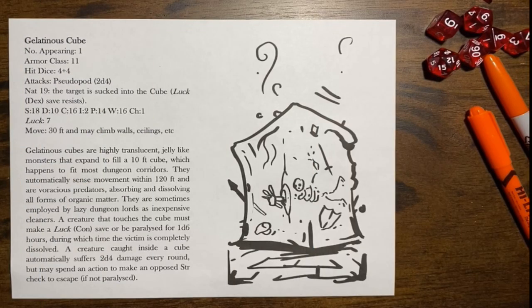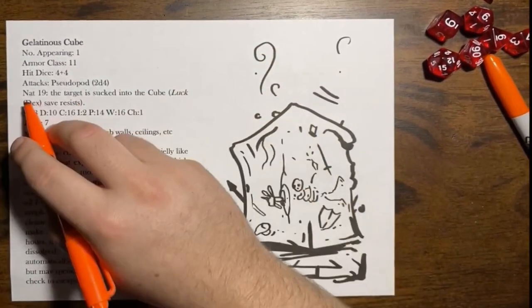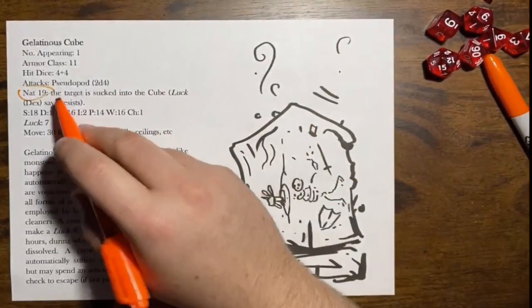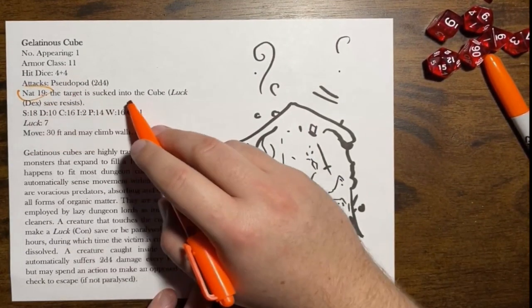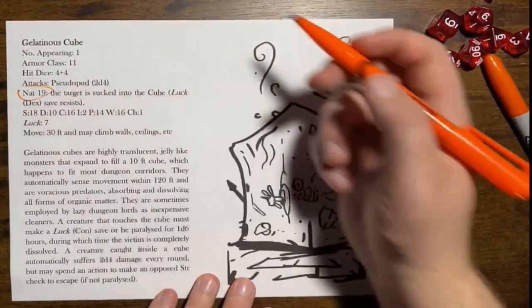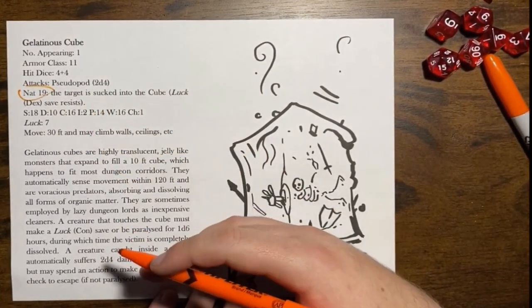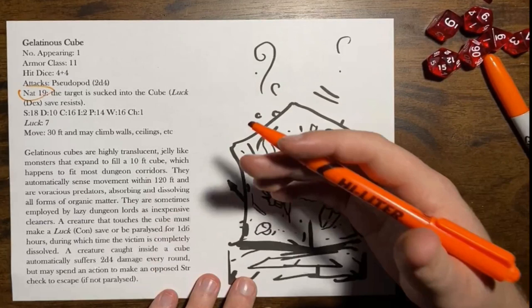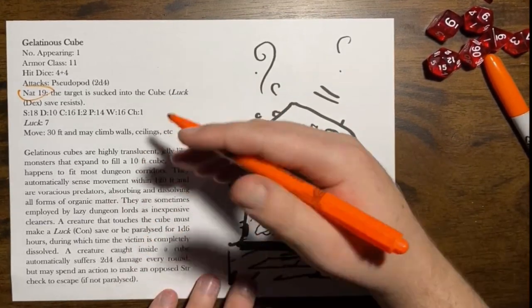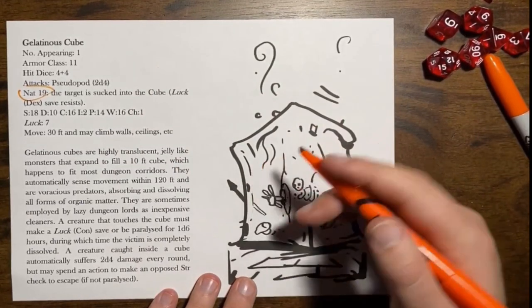Now that we're back at the desk, let's take a closer look at that Low Fantasy Gaming stat block. We've got a gelatinous cube here with all of its basic stats, and right here in the middle is that nat 19 effect. What it says is: when the gelatinous cube rolls a natural 19, the target is sucked into the cube and the player gets a dex save to resist. I really like this because it highlights the most dangerous thing about the cube — getting sucked in and dissolved — without going into too much detail.